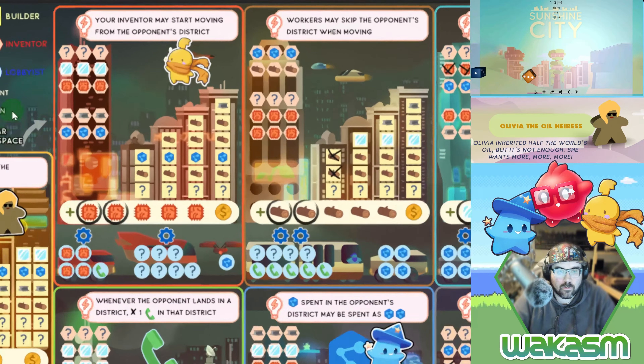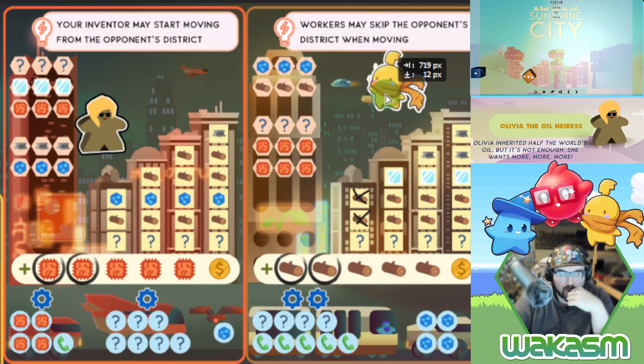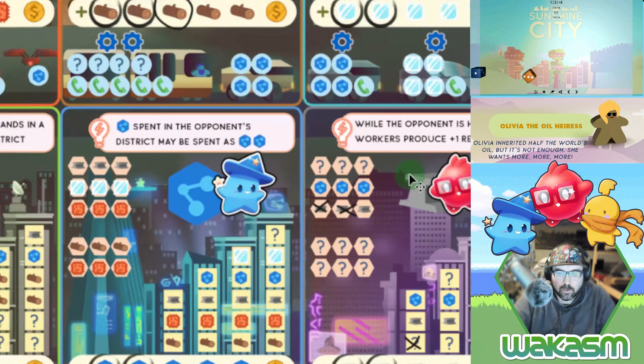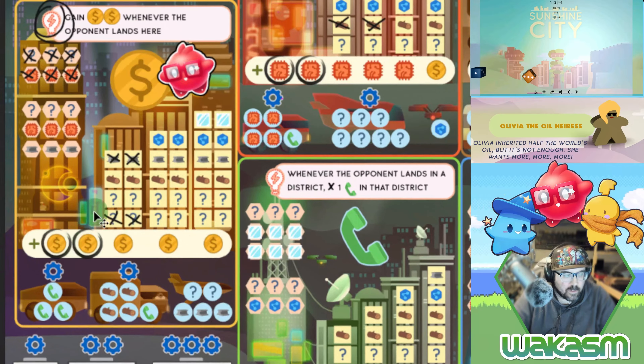Olivia is moving one space, so I have to mark two things here. I move the builder there, generating two wood. I mark the first wood here, which gets an extra wood this turn — so now every time we land here we generate three wood. I use the other two, taking care of Olivia's needs.